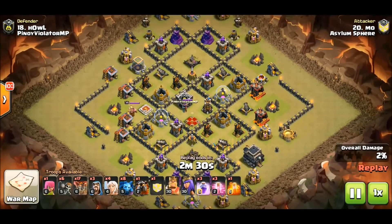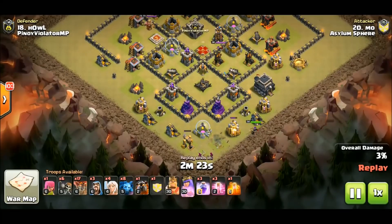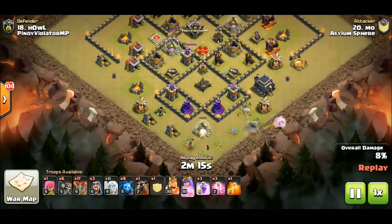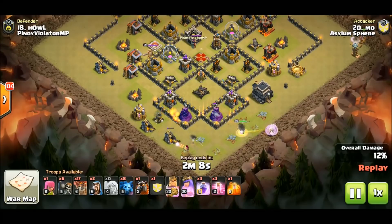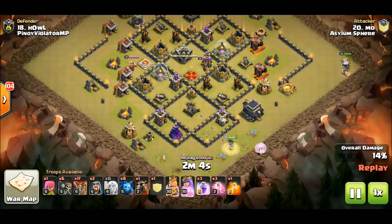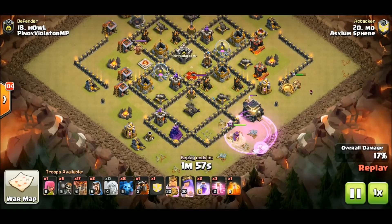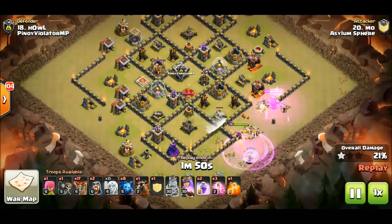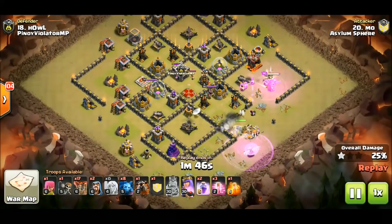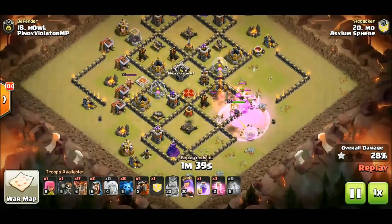Right here we're just seeing funnel work again. Anytime you see a queen walk, you always see some funnel work on one side to make sure the queen goes the way the attacker wants — towards the town hall — because that's where the air defenses are. Moe is wanting to get the town hall down fast, and that's why there's a rage. Really nice wall break right there, and here comes the enemy CC with the queen under rage once again.